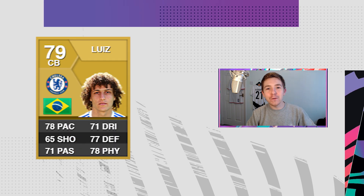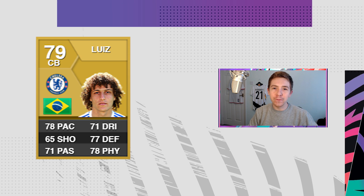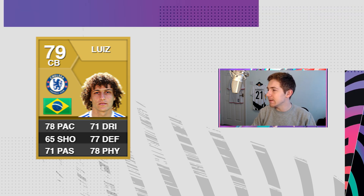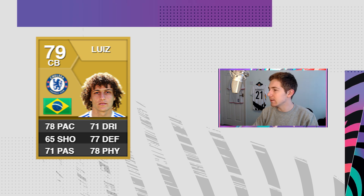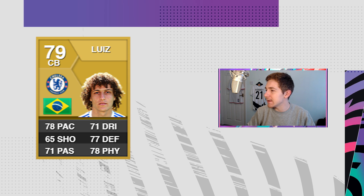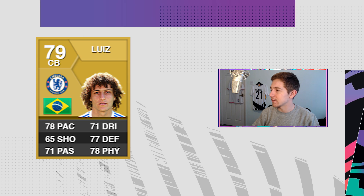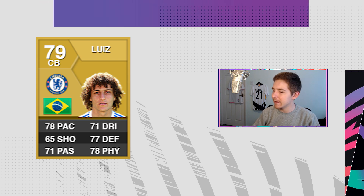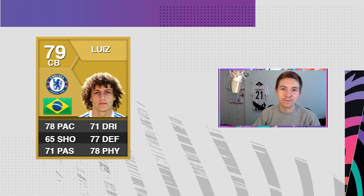Obviously we can't go through this video without talking about David Luiz — another one who's had multiple years of being really good in Ultimate Team. His FIFA 13 item is the one that stands out most for me — a stupidly good card that felt quicker than 78 pace in game, and defensively was an absolute monster. He was annoying to come up against, and that year he also got a CDM item which everyone absolutely loved.